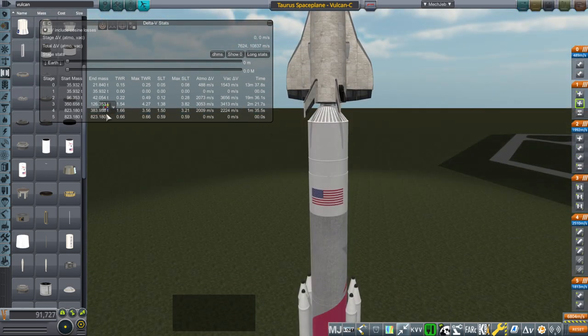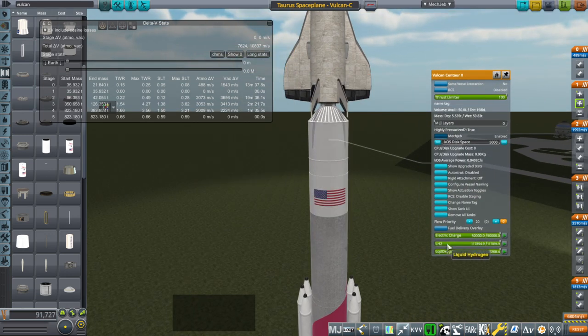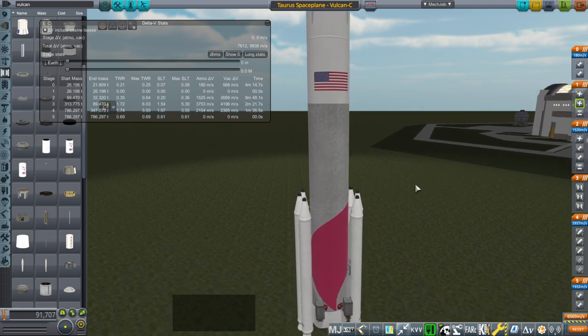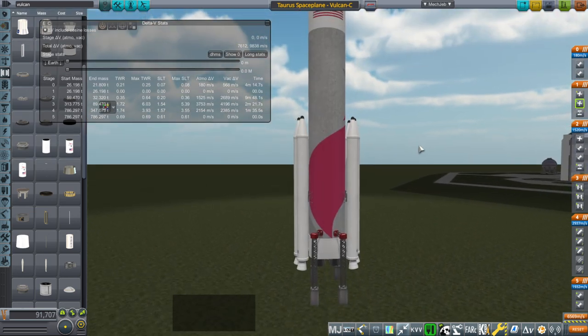0.22 thrust-to-weight ratio for 19 minutes is not a good ratio, but there's nothing we can do to make it great. What we want is just to make sure that we can get to space properly. We don't really need all that delta-V for low-Earth-orbit operations. So if we can just carry 568, that should do the trick — that's more than the shuttle had. If we can manage this, then Falcon will work out.